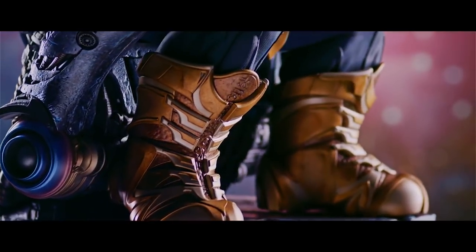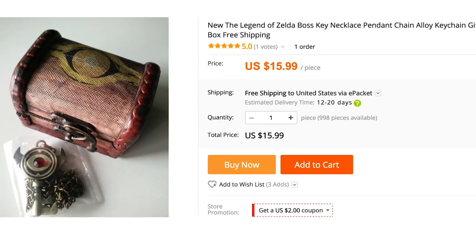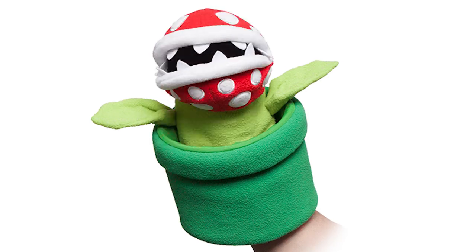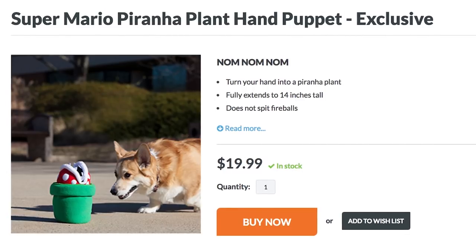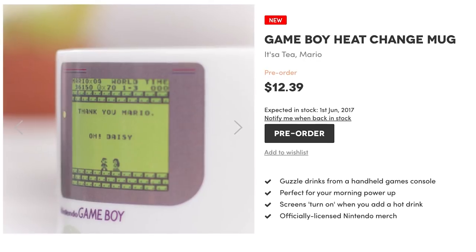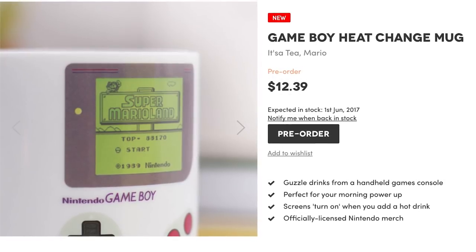Silver surf your way to Hyrule by wearing the Legend of Zelda Boss Key Necklace, complete with gift box and chain link. Link your hand to a Piranha Plant by cramming it up the warp pipe of the Super Mario Piranha Plant hand puppet — which doesn't shoot fireballs. But you don't need Fire Flower Power to turn on the Game Boy Heat Change Mug, officially licensed to save Daisy with every cup of coffee.